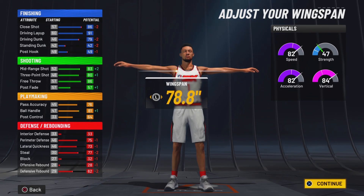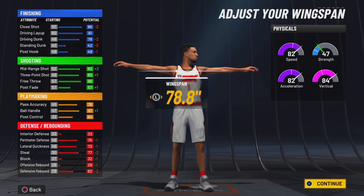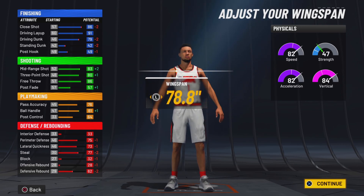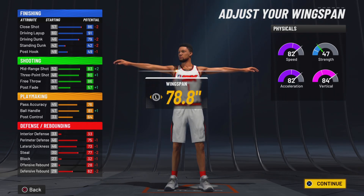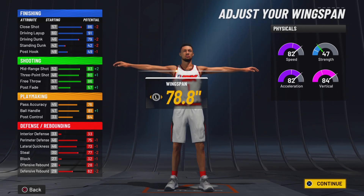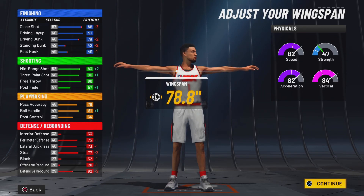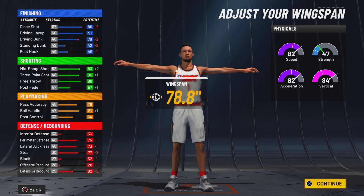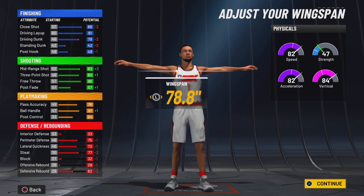Look at it — 91 driving layup, and you will have a 95 driving layup at 99. You have an 83 driving dunk — in takeover you'll be able to get contact dunks. You have an 87 mid-range and an 84 three-ball, which is way more than enough to shoot in this video game. 85 ball handling — you're going to get all the elite dribble moves, which is insane. Everything on your defense is going to be well into the mid-upper 70s, which is more than enough to play defense. You have a subpar defensive rebound, but you're going to be playing guard on this build, so you really don't even have to worry about rebounds.